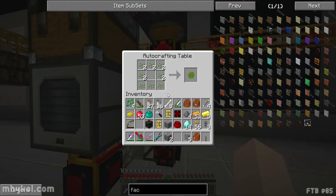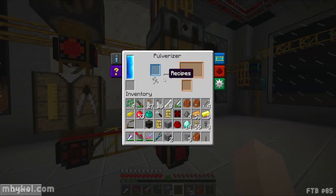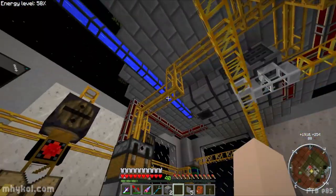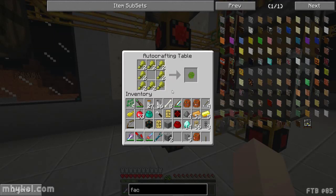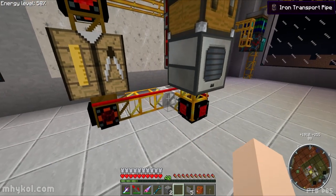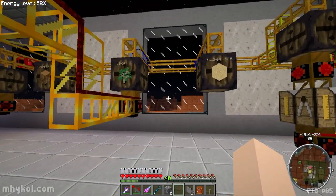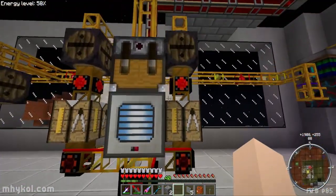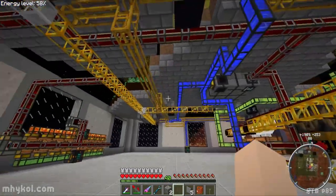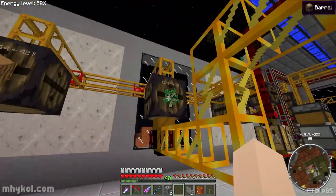Everything gets sorted into their barrels. Wheat and seeds go in here to make plant balls - they go into these auto crafting tables and as soon as you get a full one it makes a plant ball. The plant ball goes into the pulverizer and makes dirt, which gets fed into the pneumatic tubes. Same thing here where wheat goes in, makes a full thing of wheat, makes a plant ball - you can see it moving over. It pulverizes and turns into dirt. Unfortunately wheat and seeds are not producing fast enough to make dirt to keep up with the demand.